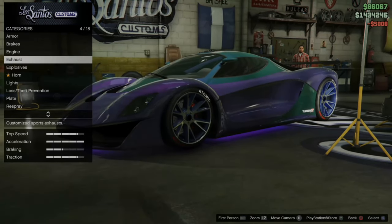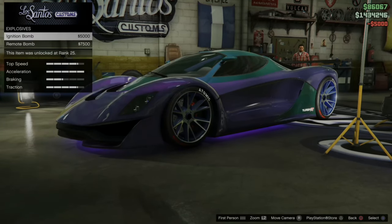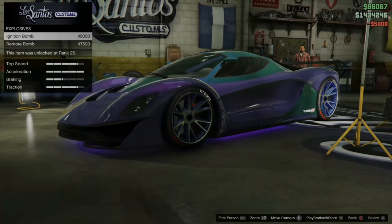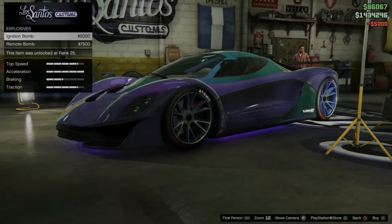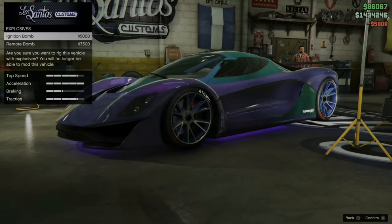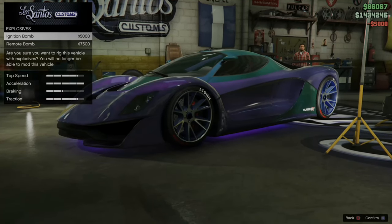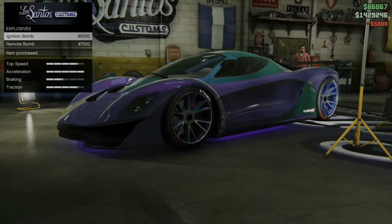Now go to Explosives under this list. I'm going to keep saying this — you cannot modify your car after you put an ignition bomb on it. So let's select X on this. It says: are you sure you want to rig this vehicle with Explosive? You will no longer be able to mod this vehicle. Press X on this, and the item was now purchased.